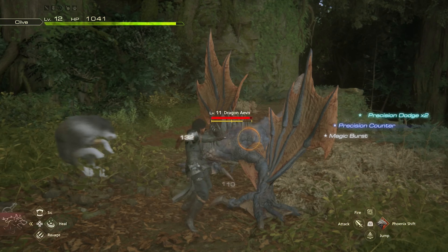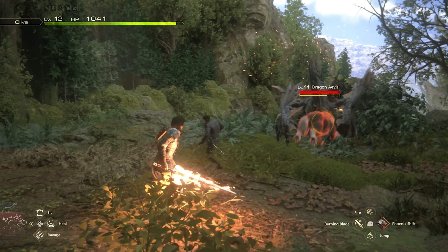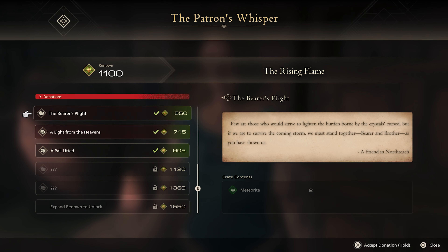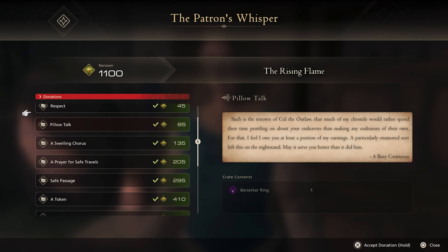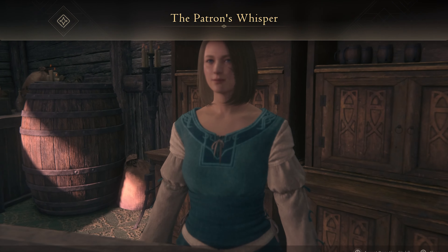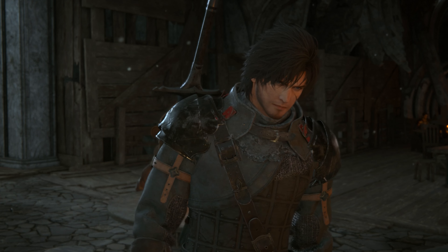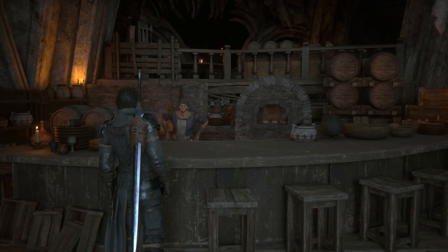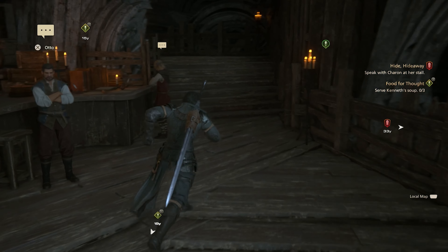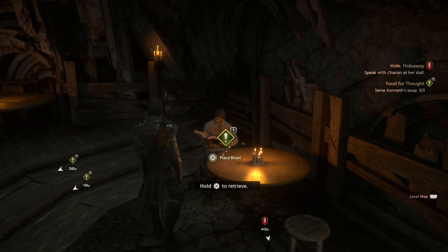Side quests and their completion also tie into the renown system, which unlocks at a certain point in the game. Clive gains renown points by completing side quests, and after accruing a certain amount, you'll be able to cash them in for a bundle of rewards. Rewards can include crafting materials, unique pieces of gear, or even ability points that you're able to spend on specific iconic abilities. So even if you're not interested in the world building and lore aspect of these side quests, they do provide tangible rewards which makes them worth doing.